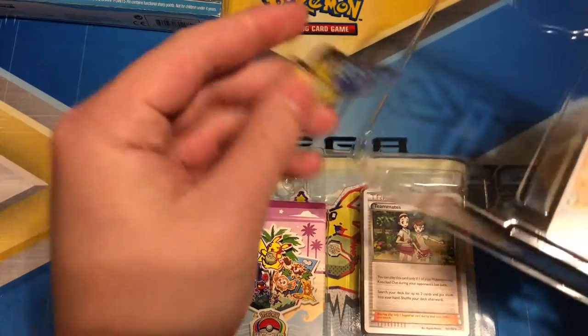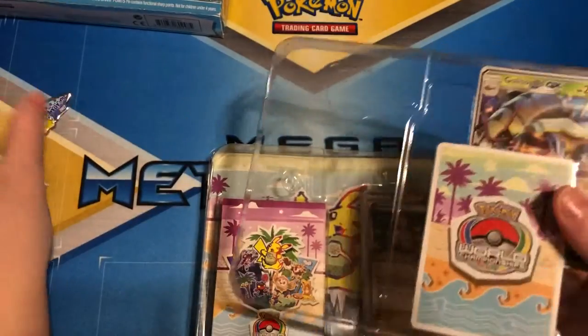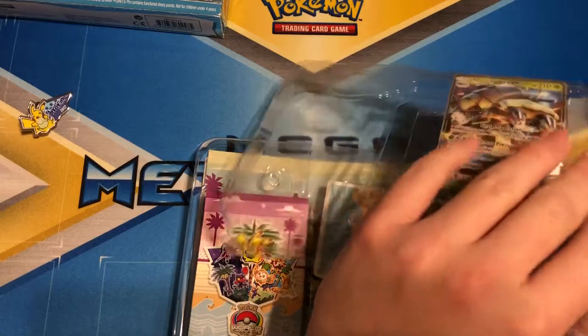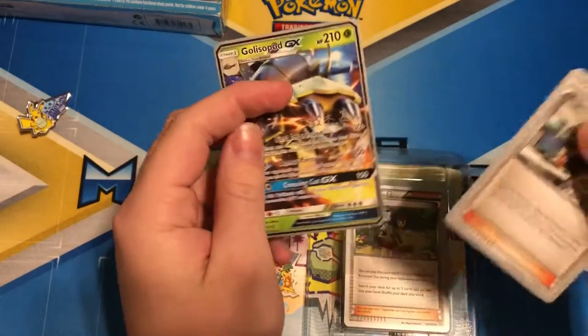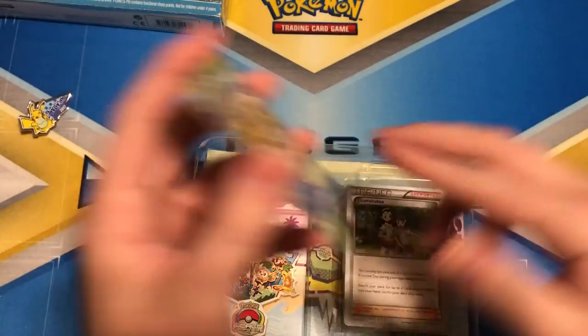The thing comes with this sweet pen — Anaheim 2017 — which I don't have in my collection yet, which is awesome. We also get the deck, and they come with these World Championship cards that are not legal for tournament play. They're signed by the player and they have a cool backing — that's pretty sweet.